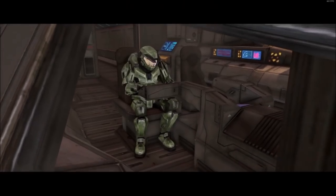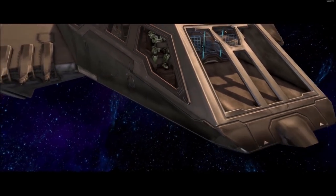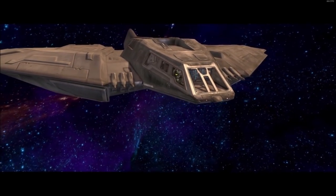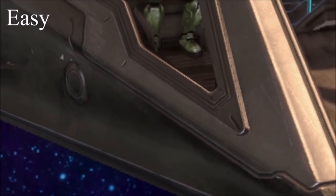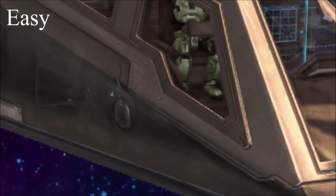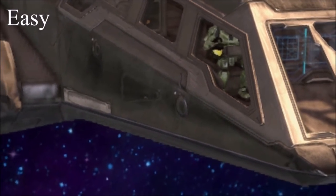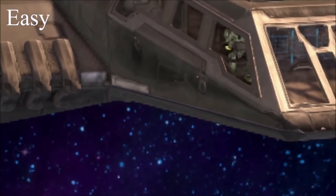For today's video we're going to be taking a look at Master Chief's secret helmet in Halo 1. As you guys all probably know, during the ending of Halo 1 we see Master Chief taking his helmet off, and as he's taking it off the camera kind of pans out of the way. Now in Anniversary graphics, if we look very closely, you can see that the helmet he takes off is not the helmet he's actually wearing in the cutscene or even in gameplay.